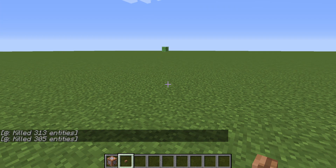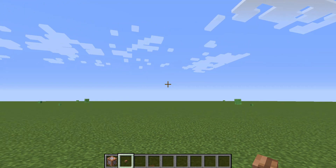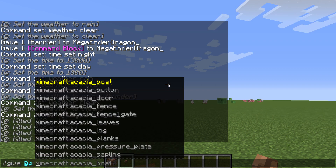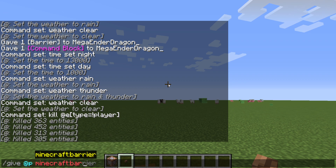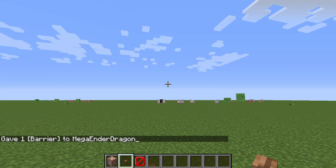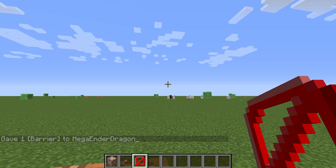The last block will be the barrier block. To get it you will need this command. I'll give you five seconds to write down this command, then I'll click enter — and we've got the barrier block.